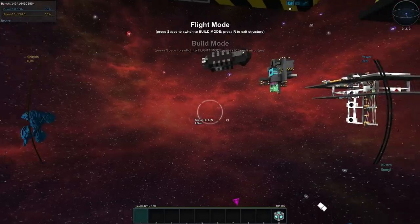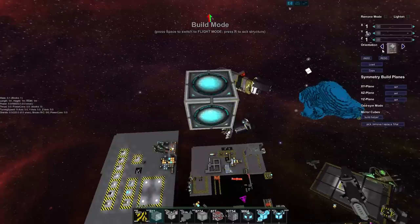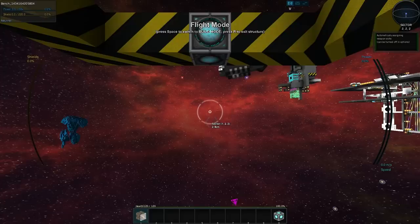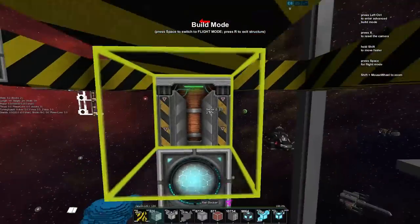We'll build this ship and drop a rail docker on the top to face the same way — we've got to remember which way is forward. We've got our rail docker there, we'll zap it and we're attached; we can swivel around and that's pretty much all we can do at this point.